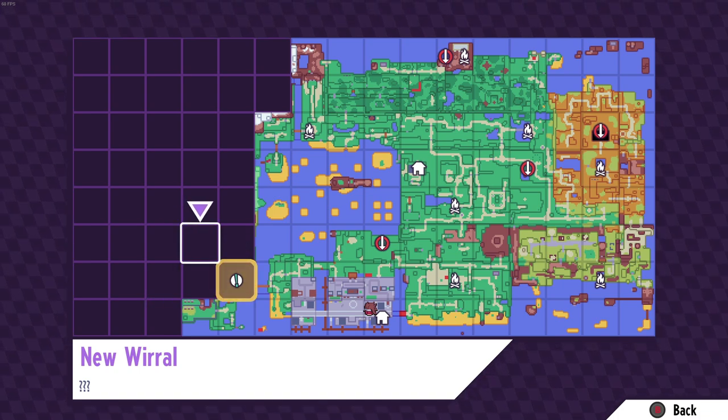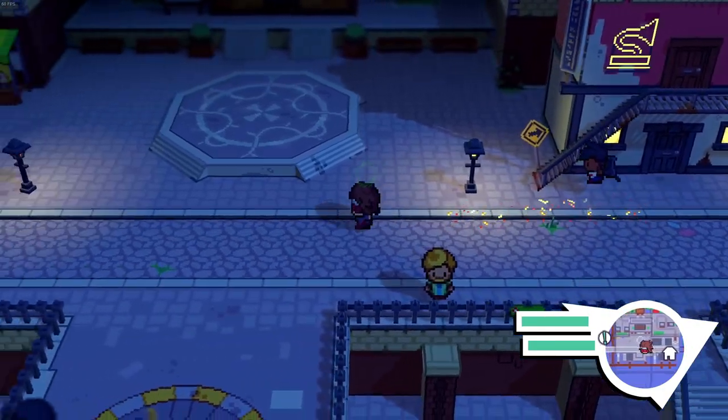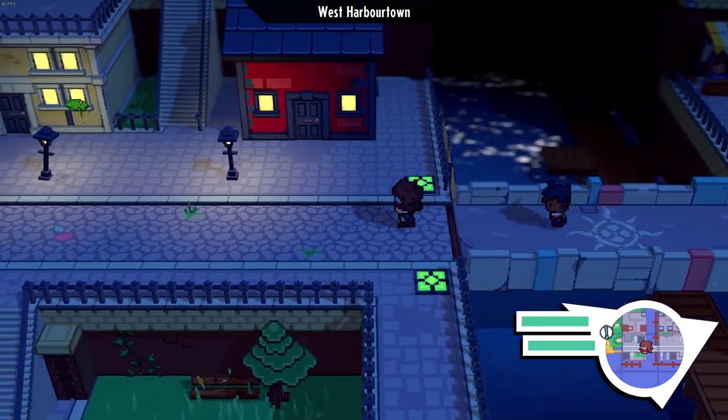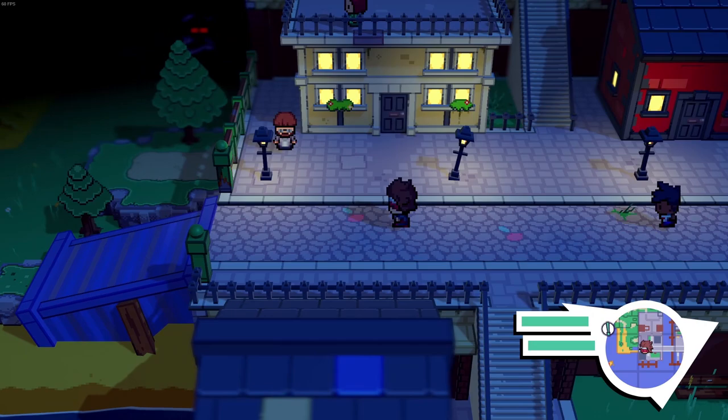Now we're going to explore around this part and hopefully do Felix's quest. I'm going to start off by going to the bridge here because the farmer's getting attacked or something like that. We evolved a few monsters and got some new team members - we're looking real good, doing so much.